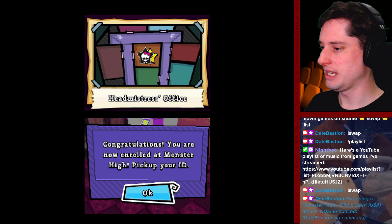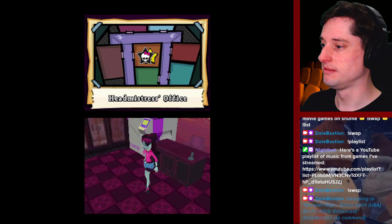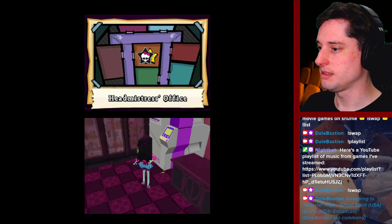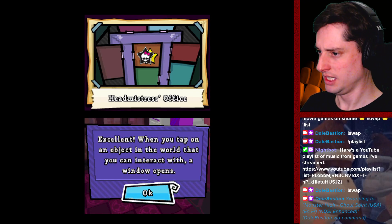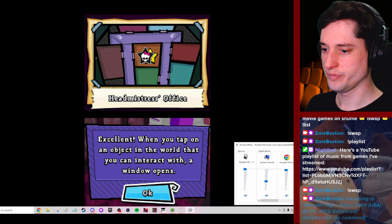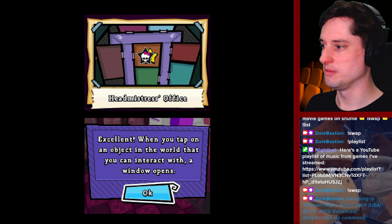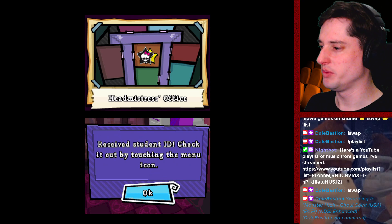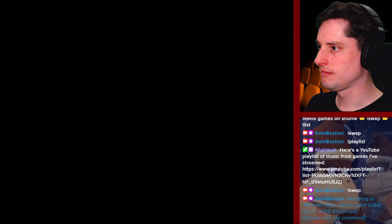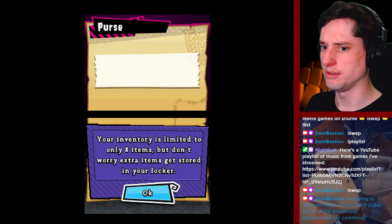Congratulations, you are now enrolled at Monster High. Pick up your ID. Grab your ID, move closer to the ID dispenser. Great job. Now it's highlighted, so press A or tap it with the stylus — which I've just done. The music is so soft. When you tap on an object you can interact with, a window opens. Check out your student ID in the menu. Only limited to 8 — it's just like Resident Evil.